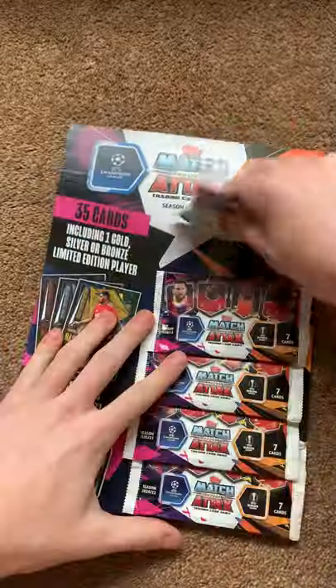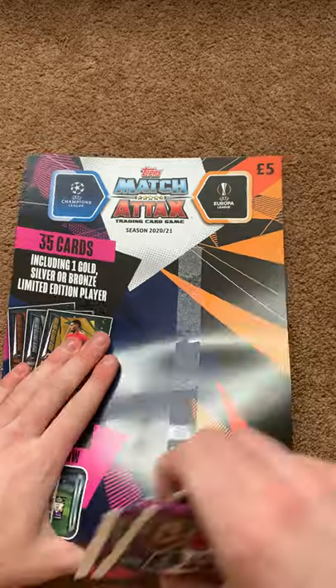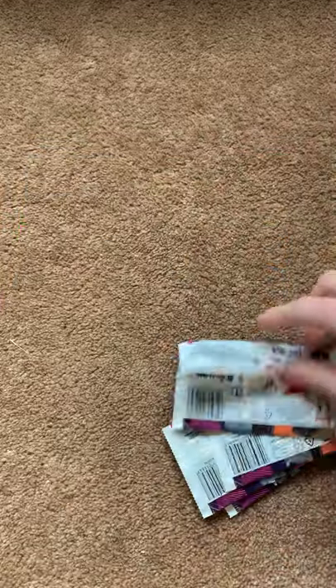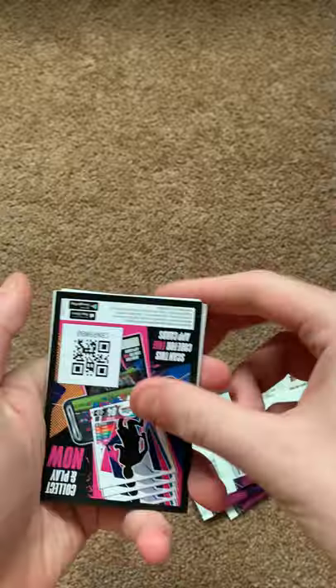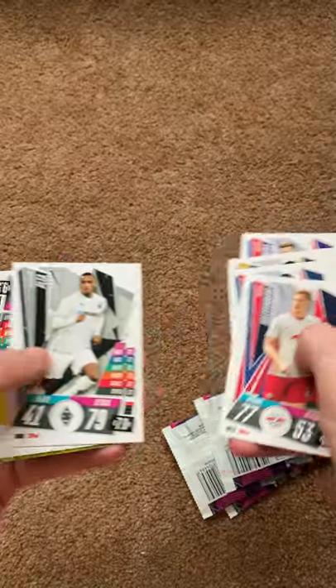Next up we have the five pound multi-pack, and then we'll finish off with the ten pound multi-pack and run through the special cards. First pack: code card, Herrera, Buran, Kimpembe, Halsenborg, Plie, Allison and Benzema.